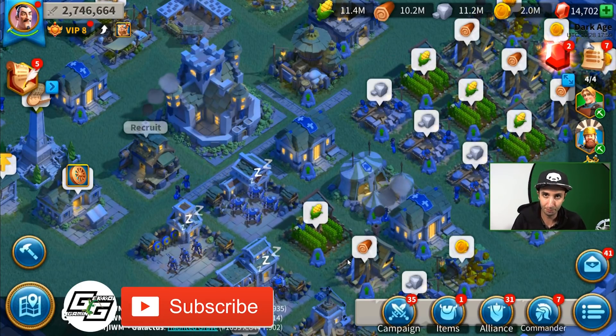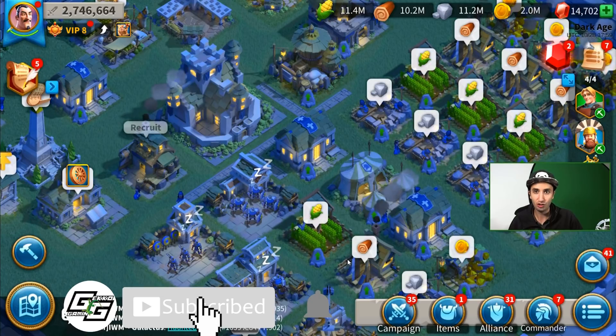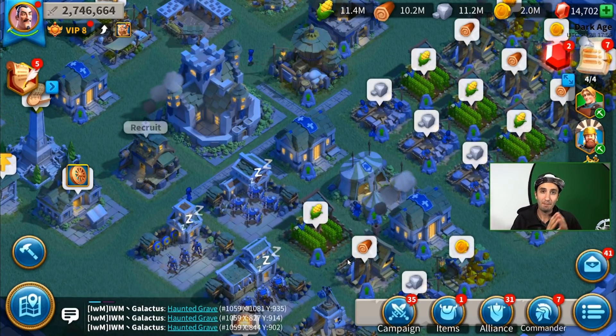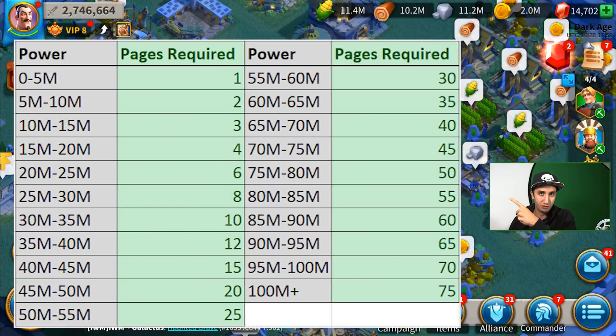The way this works is pretty simple. You need to have a certain amount of items known as passport pages. The amounts you need are shown on the screen right now — it's dependent on the power you have. The more power you have, the more passport pages you need. The passport pages you need are good for one migration, so every time you migrate, you're going to need that same number again. The way you obtain those passport pages is a bit complicated.